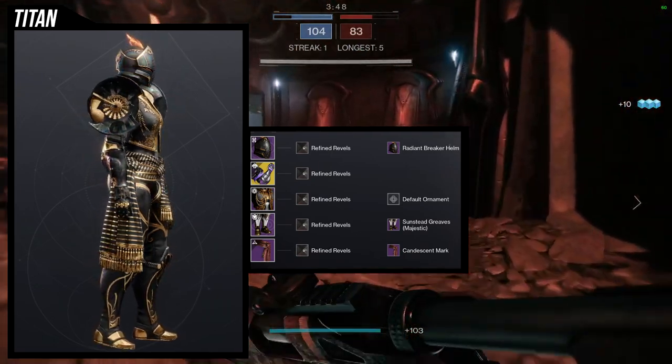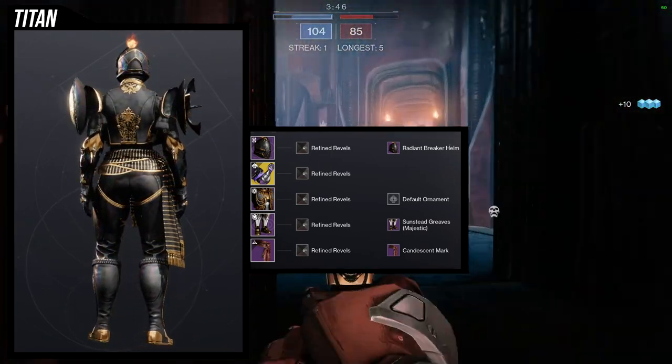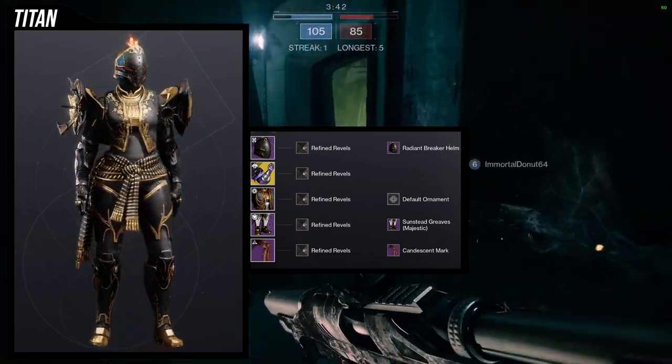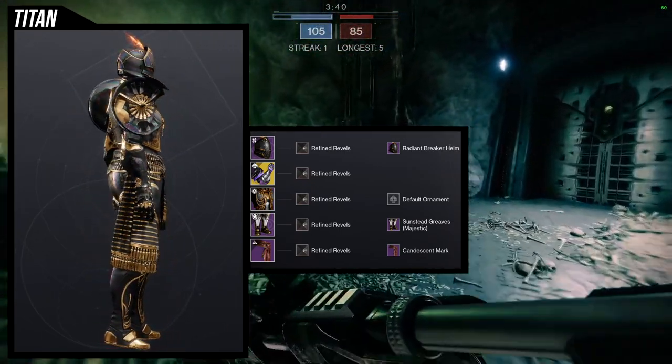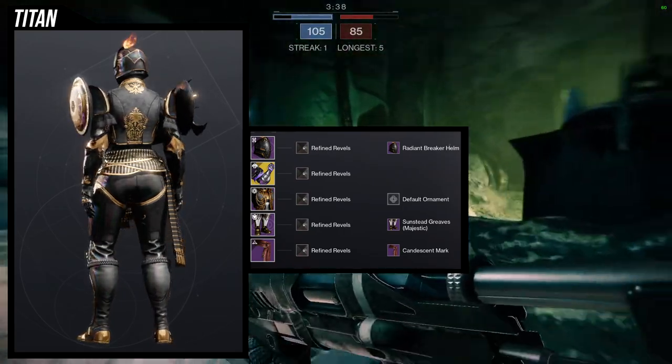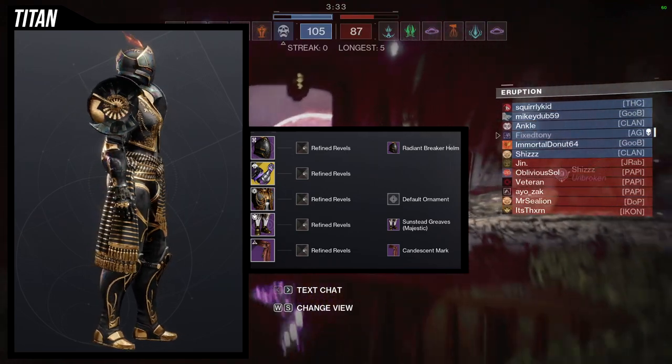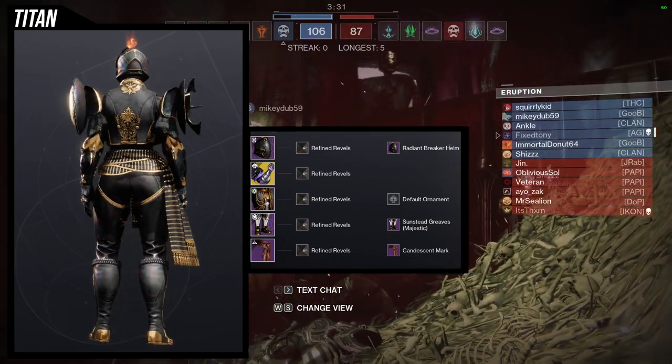Then another Solstice piece — Candescent Mark. I think this looks really cool. Again, this is like one of my favorite marks in the game for Titans because it looks really, really cool. And again, it's just really unfortunate that players that don't have it will not have the non-glow version. So let me know what you think about this one. I definitely think this one is super cool.